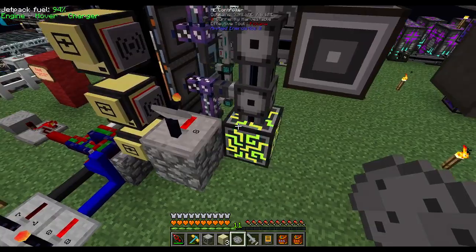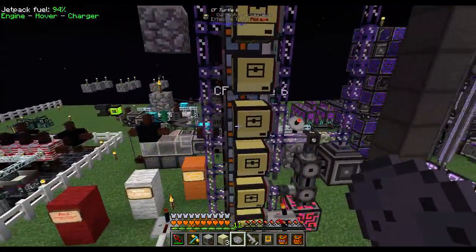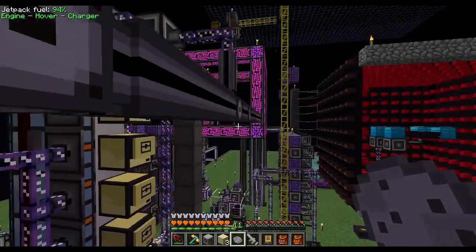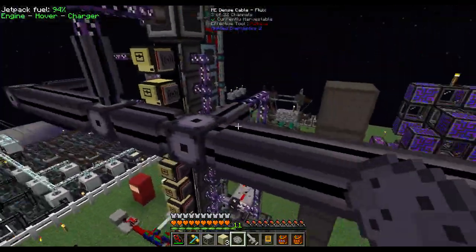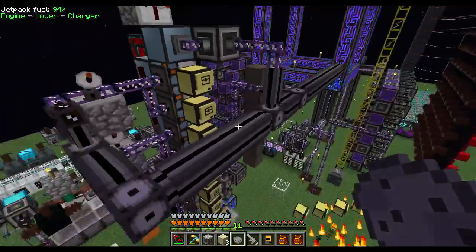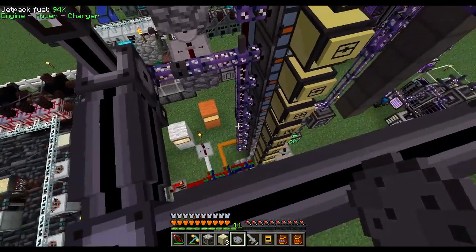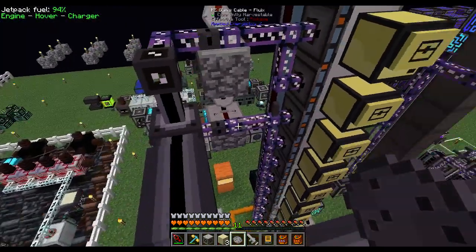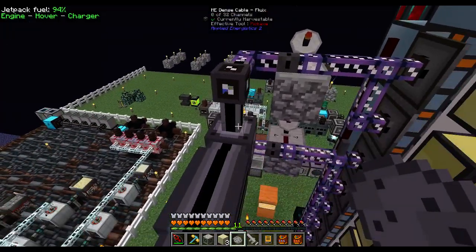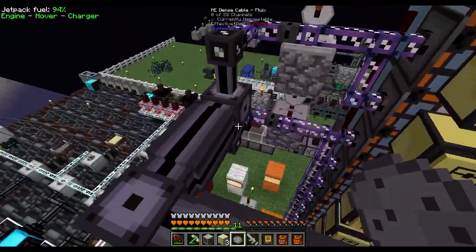You should only need one controller block to handle this subnet. On the annihilation planes side, these are connected to the main system — a dense cable runs straight to it, and you have to split these off because there are too many channels for a small cable. They don't use any channels when deactivated, so whenever there's reinforced stone, they'll turn on and use up the channels.